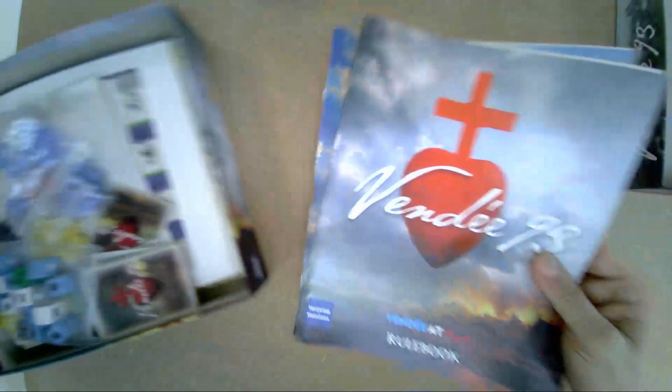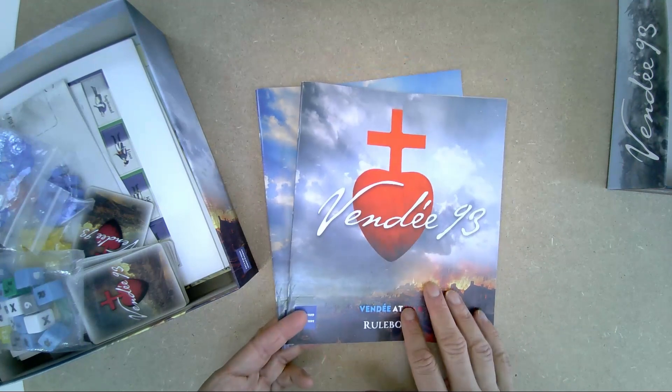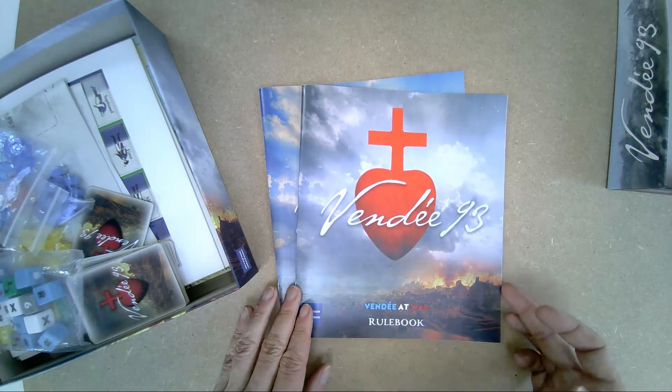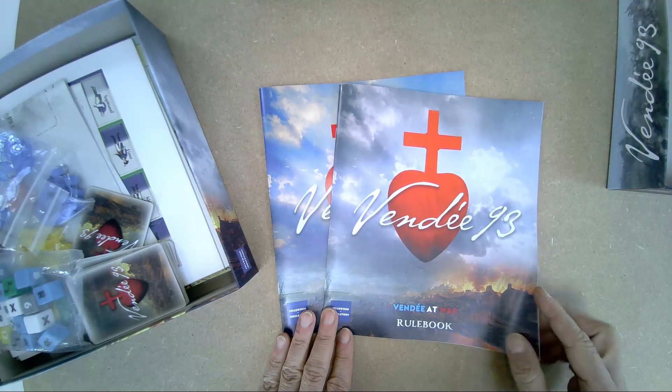Opening the box, you can see it's already quite full. There are two manuals inside. It's important to specify that the game will be published in both French and English — there are two separate versions of the game.